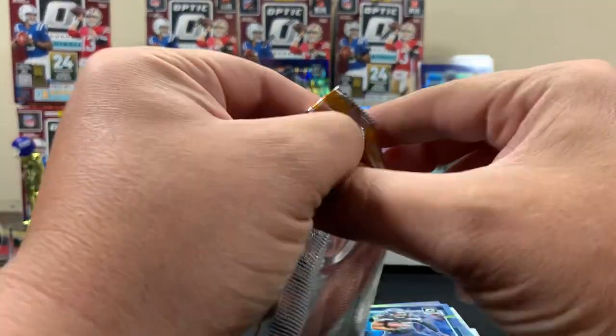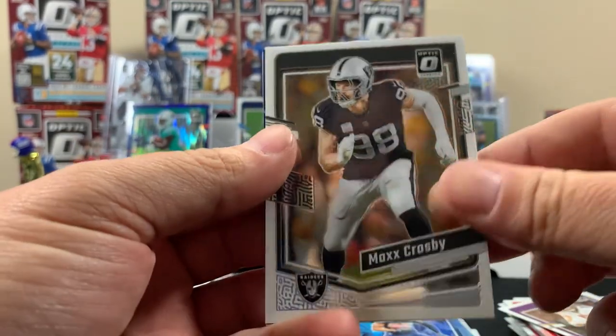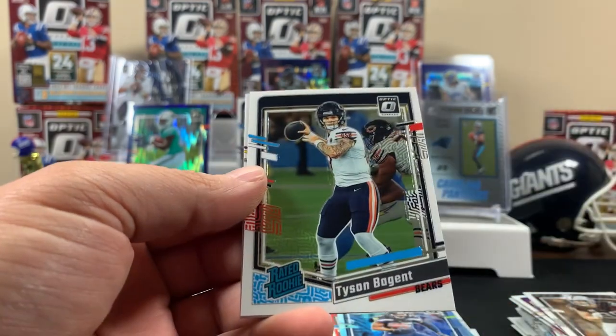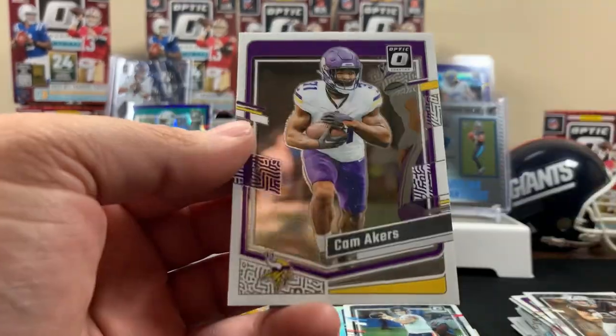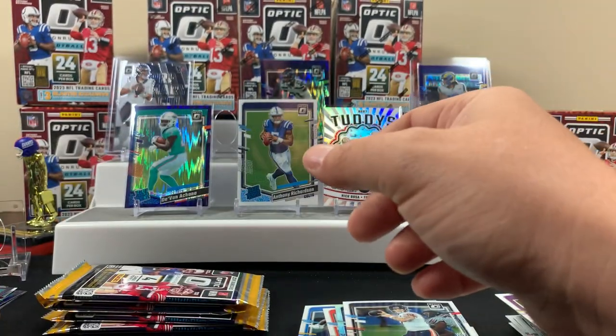Next pack - Max Crosby purple! Tyler Lacy. The quarterback for the Bears who's going to be a no-one now because Caleb Williams is the guy over there.